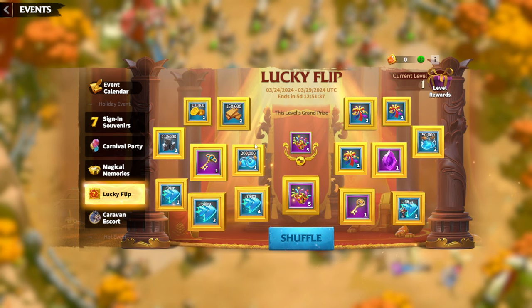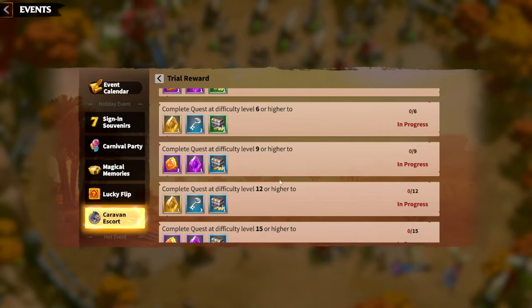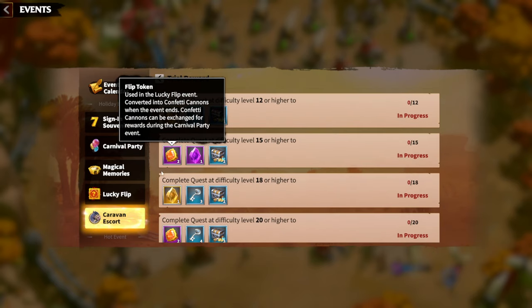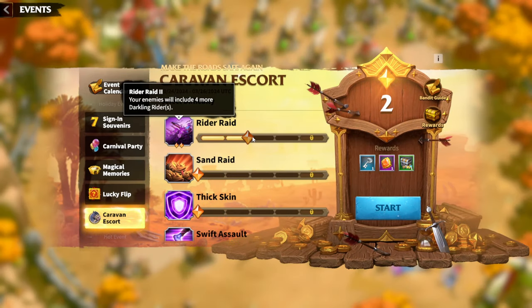The Caravan Escort is the most unique event I've seen in Call of Dragons, and I like it a lot. It's similar to the caravan escort you do with alliance members, but this time it's a solo mission — you are alone with your four or five legions. You can select the difficulty, and the difficulty matters because progressing through higher difficulties gets you better rewards, such as legendary tokens and universal tokens, plus flip tokens for the Lucky Flip.